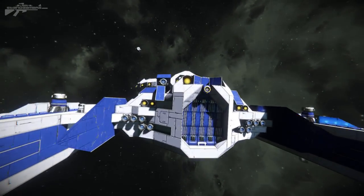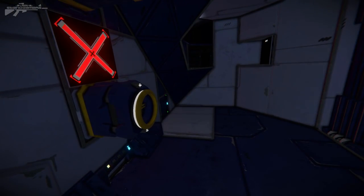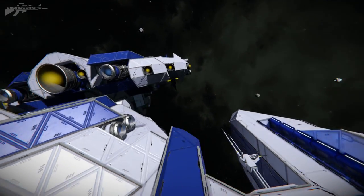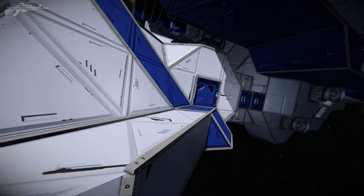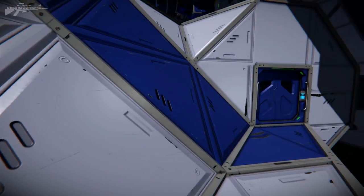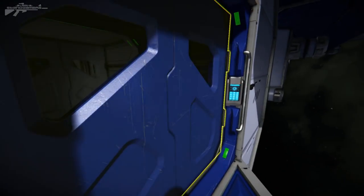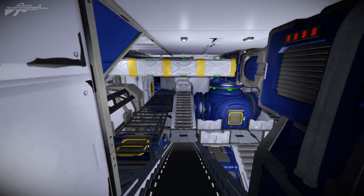Around at the back we've got a mixture of hydrogen and ion thrusters, and we have an access port here to a small docking station. Before we go inside, let's wrap around to this point and enter the center of the ship itself. There's a little walkway here, and since it's all sloped it allows you to walk around if you need to access the outside. Let's pop in through the airlock straight into the cryopod room.